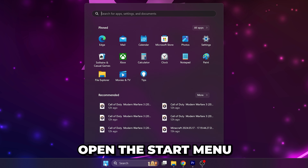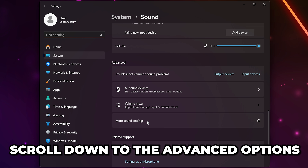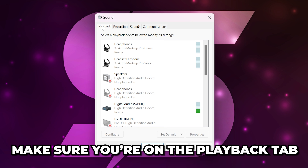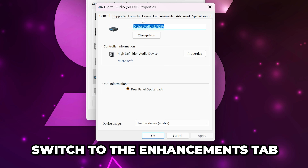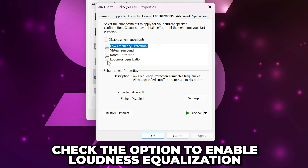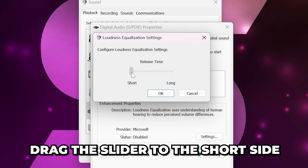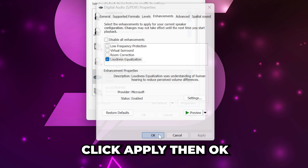Close, then select the start menu. Search for and open the sound settings. Scroll down to the advanced options and select more sound settings. On Windows 10, you will need to select the sound control panel text on the right. Make sure you're on the playback tab, then select the device you're using for Warzone and open the properties. Switch to the enhancements tab, then check the option to enable loudness equalization. With loudness equalization selected, click on the settings button. Drag the slider all the way to the short side, then click OK. Click apply, then OK to close.